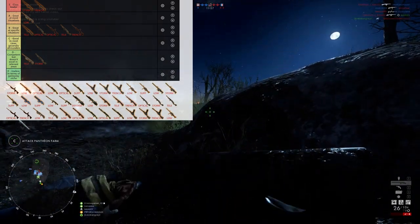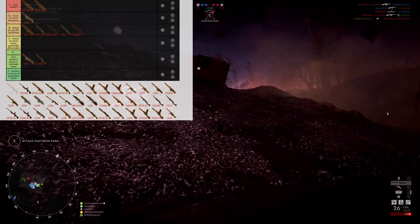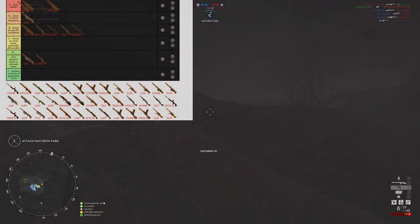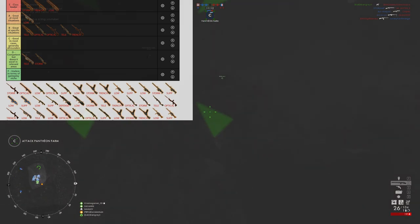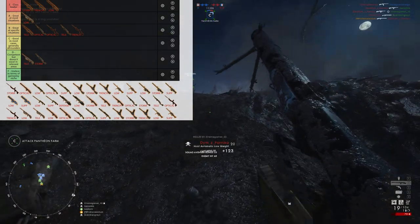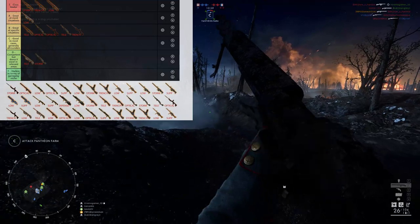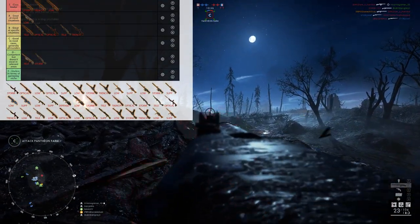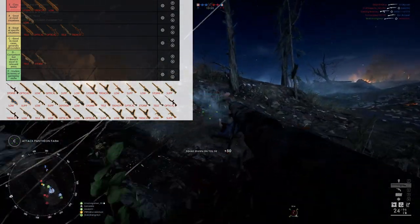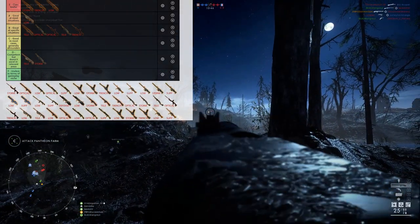Moving on to the gun I probably have the most bias towards — the king of spread-less action — it's the Hewitt Low Weight. This is an automatic S-tier, not just because I like it, but the Hewitt actually has a very important quality that is often complained about rather incorrectly by BF1 players. They say it has an aggressive spread model, which isn't actually true. What they mean is there's no way to abuse a simple mechanic to make everything spread less, like in BF4.